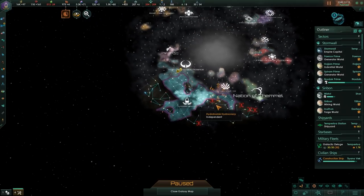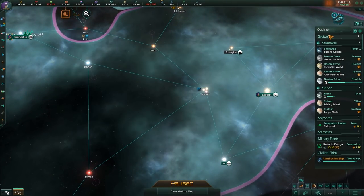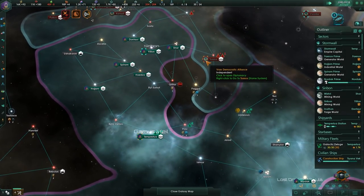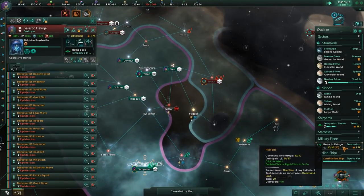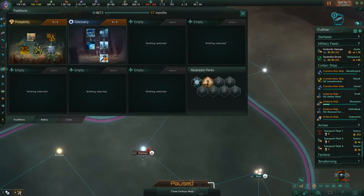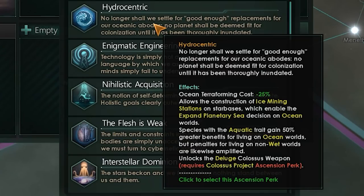I'm also going to try my hand at some terraforming. Some of these planets don't have enough water — we can probably fix that, give them a heck of a lot of water. And then our glorious species will be able to grow. Just now talking about getting cruisers — and what happens? These guys declare war on me again! We've also finished up our discovery tradition and have a new ascension perk — something totally new: Hydro-Centric. Ocean terraforming becomes cheaper, we are allowed to build ice mining stations on starbases, which I'm pretty sure can be used to increase the size of an ocean world by just dropping in some ice cubes.